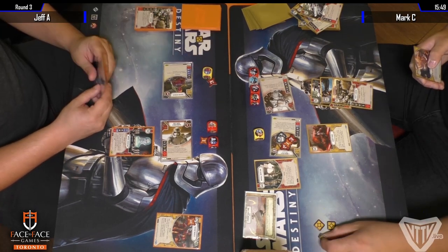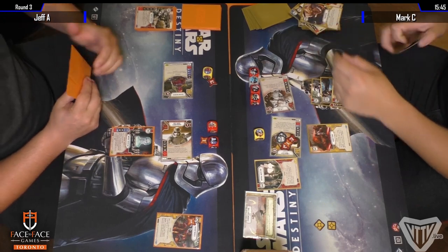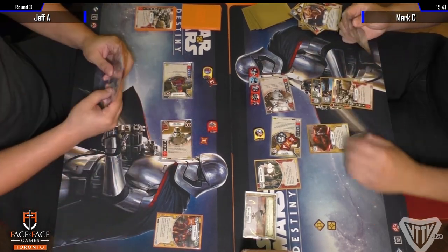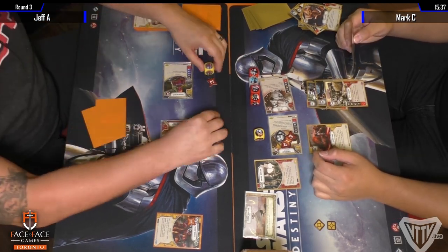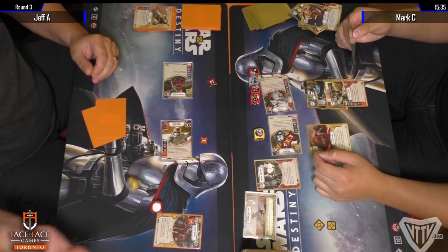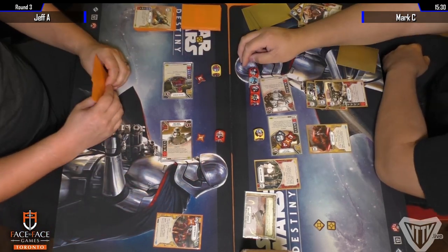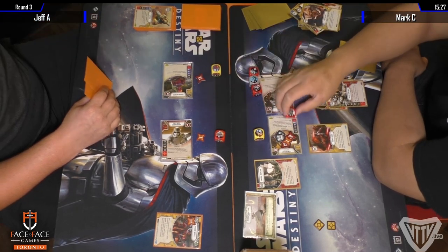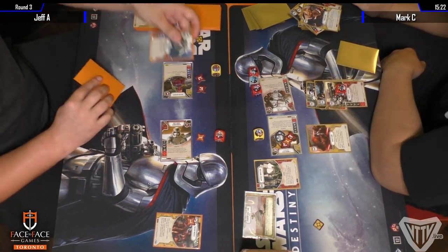Lots of modifiers on Jeff's side, nothing to capitalize on though. There is a Confiscation just to make sure he can't do any shenanigans there. Another thing is I'm surprised Jeff hasn't been using Guavian's ability to remove shields on Unkar instead of just re-rolling, because you're banking on a one in six chance to deal more than one damage effectively versus the action.